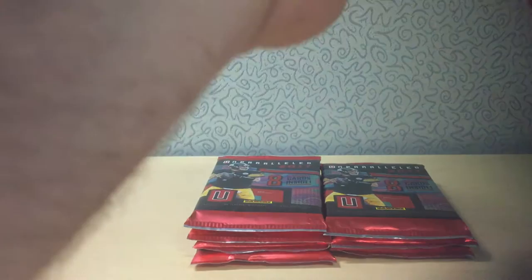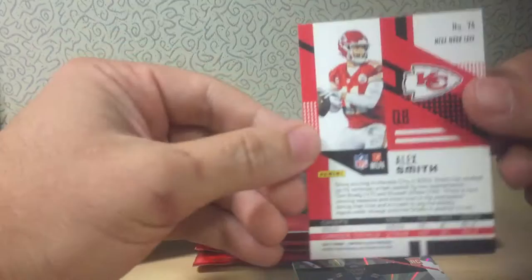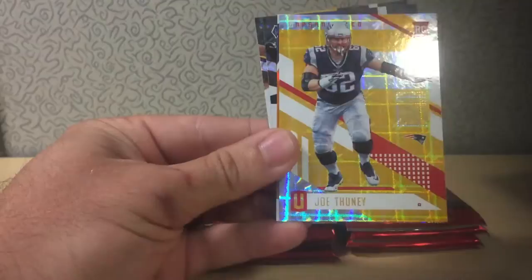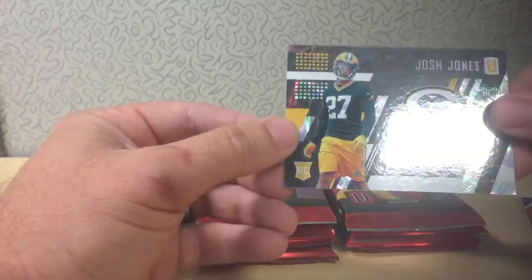Obviously this year we're hoping for some Trubisky's, Fournette's, Dalvin Cook, Corey Davis. I'll be looking for some Packer guys. Speaking of which, we got a Josh Jones right there on the back. Looking pretty nice if you can get the refractor. Alex Smith, Daniel Brown with a little bit of a Starburst refractor, Will Tukuwafu, Akeem Hicks, Joe Tooney. I'm going to keep my eyes open for numbering because I know it's tricky with these. Kenneth Dixon and Quincy Wilson, 46th overall, and a Josh Jones, 61st overall. Nothing numbered in that pack.